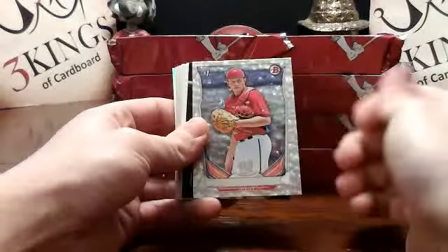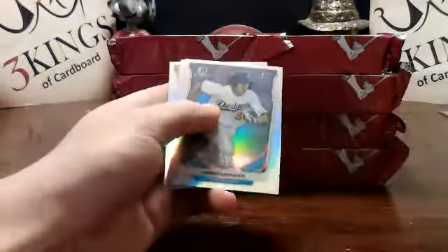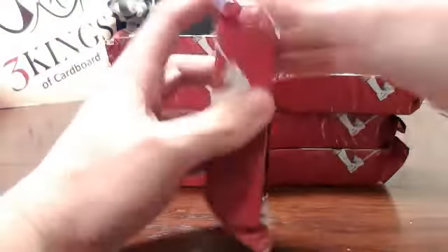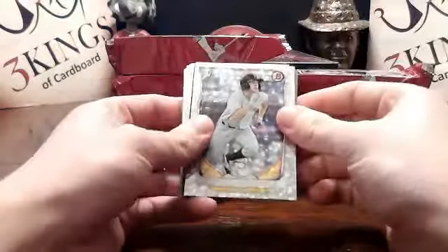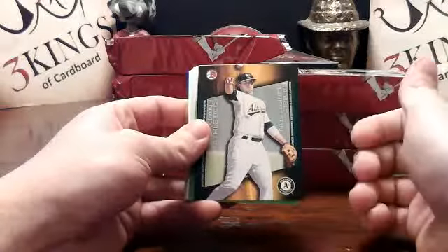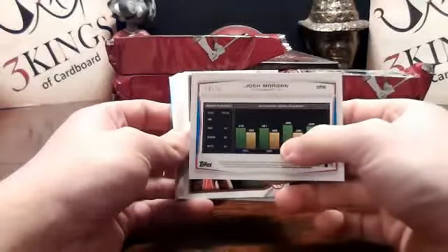We got a Jackson Reitz silver ice for the Nats. Jacoby Jones scout breakout Pirates. Draft night, draft night — no auto. Austin Meadows refractor. Jordan Luplau silver ice for the Pirates. Daniel Robertson scout breakout for the A's — didn't he just get traded? Josh Morgan green paper for the Rangers, 29 of 75.